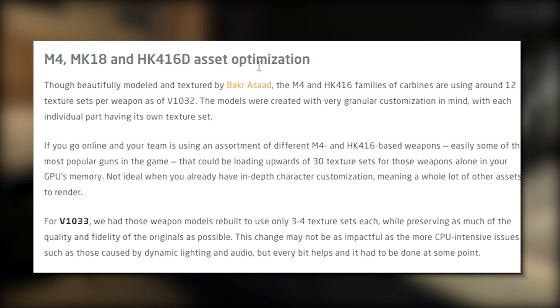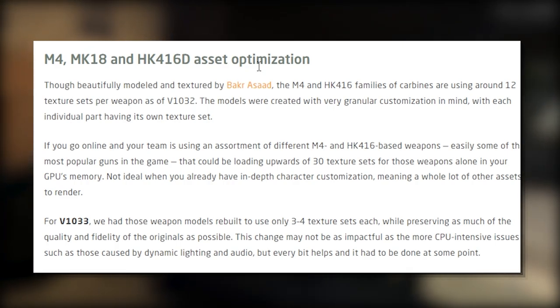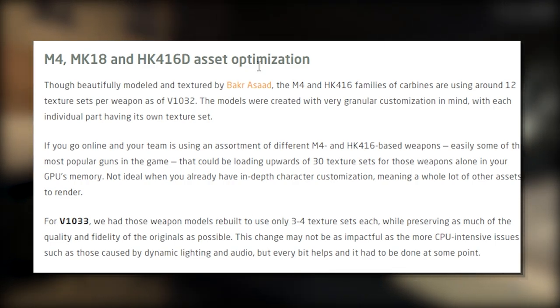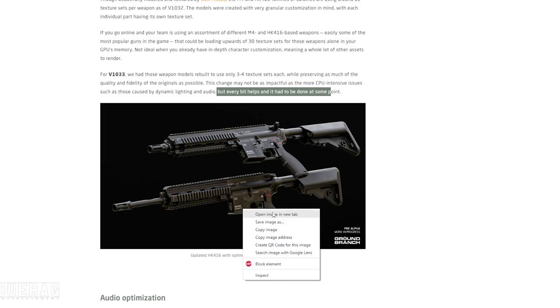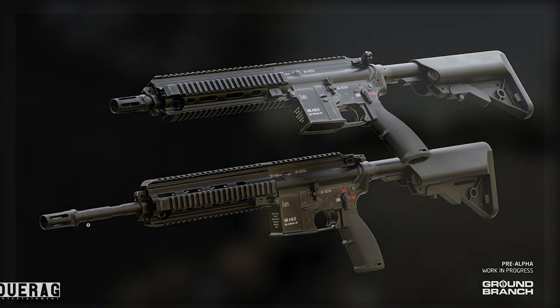In version 1033, they had those weapon models rebuilt to use only three to four texture sets each while preserving as much of the quality and fidelity of the originals as possible. This change may not be as impactful as the more CPU-intensive issues such as those caused by dynamic lighting and audio, but every bit helps and it had to be done at some point. They have a picture here of the updated HK416 with optimized texture sets - it looks like a good gun, and it does have an extended barrel on the one underneath.